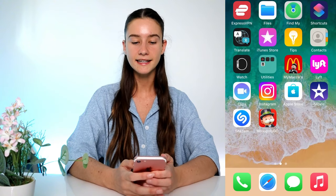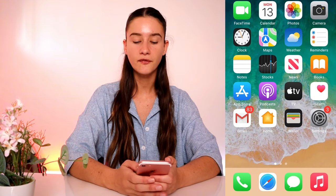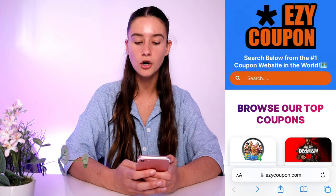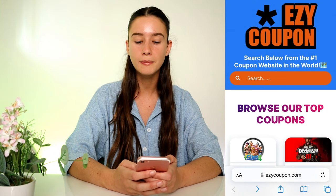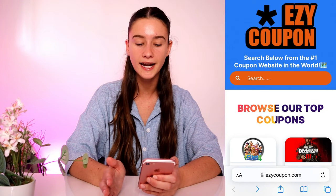Okay guys, if you're interested in this video definitely keep on watching. Basically what you're going to do is grab your mobile phone and I'm just going to quickly set up a screen recorder to make it super simple for you guys to follow along at home. So just grab your phone and what we're going to do is go to your favorite search engine and type in this website URL — it's called easycoupon.com. You simply want to type in E-Z-Y-C-O-U-P-O-N dot com, press go, and it will take you straight to the website.